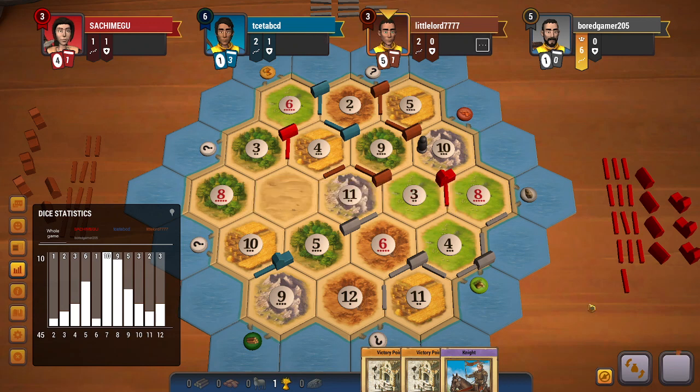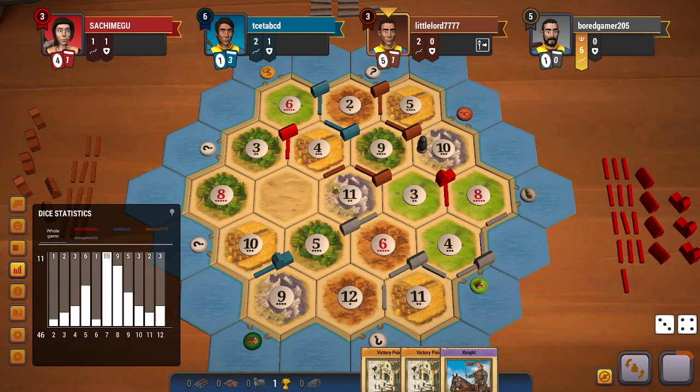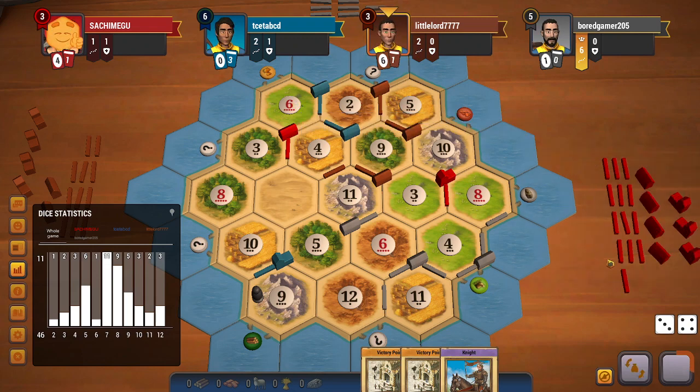Now at this point I am not very worried about using a sheep to get dev cards, because I now have a settlement on the 6 sheep tile. Grey is taking some time to roll the die. It does roll an 8, so these 8s only help red get a couple of sheep and aren't helping anyone else.